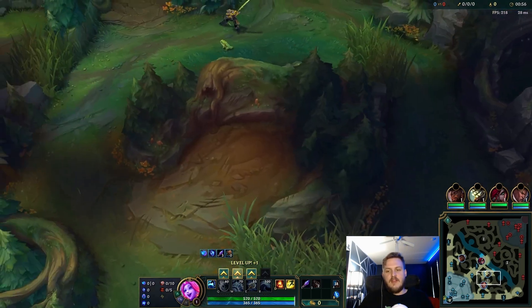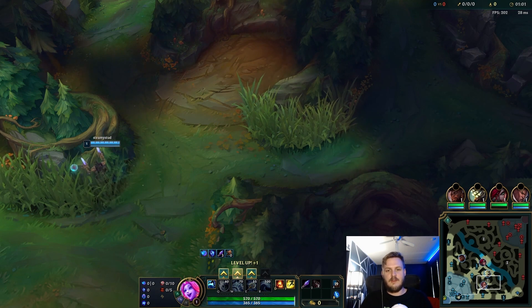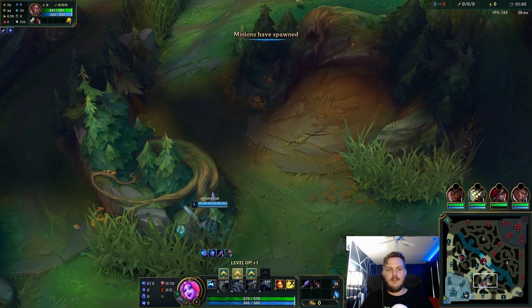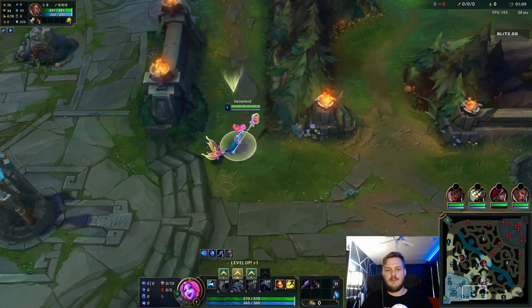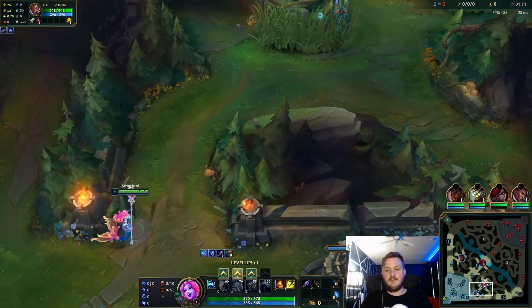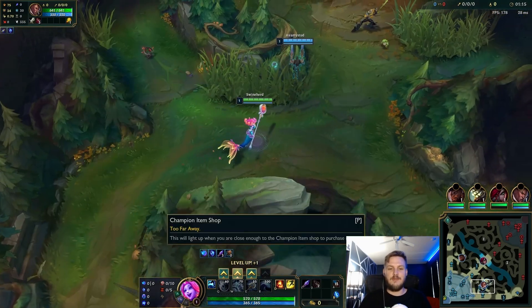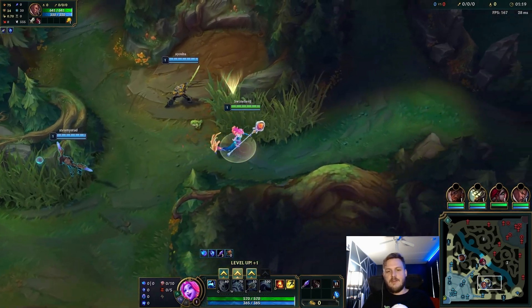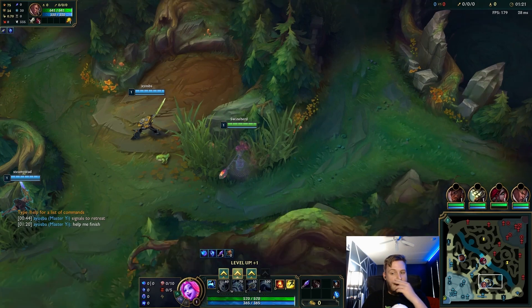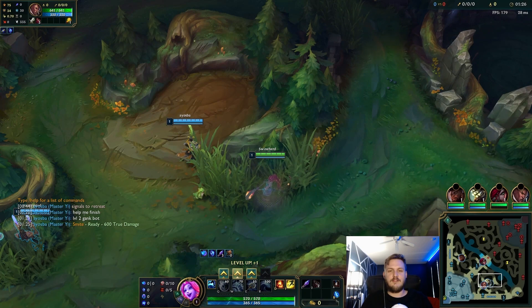This build is absolutely fantastic. It doesn't really translate onto paper like you would think things would. You're not gonna do a crazy amount of damage, you're not going to show up on the stat page outside of assists, but the impact you actually feel with this build is so satisfying. So you get the standard support item. I run down and I warded that bush — the old Korean ward — for a little extra presence.